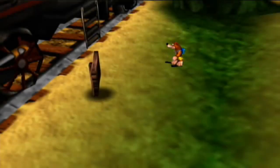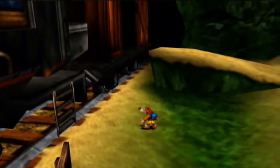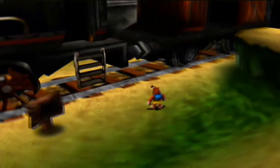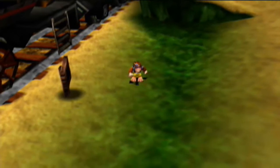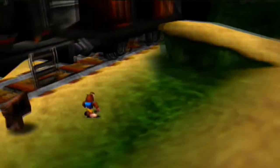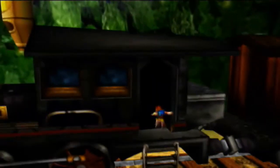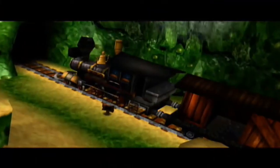Greetings comrades, MultigameMaster1 reporting in and welcome back to Let's Play 100% Banjo-Tooie. In the last episode we did some backtracking and came to an impasse where we couldn't get inside Grunty Industries. In this episode we are going to find a way to get inside. We're back at the IOHAGS Clifftop and before recording I took the liberty of calling Chuffy the train, because I believe we can use him to get inside Grunty Industries. Let's step on this GO switch and travel our way there.